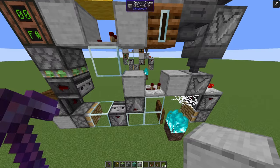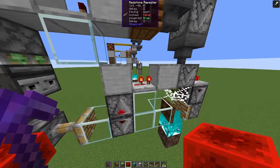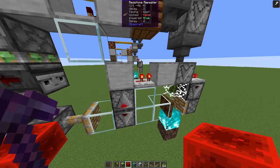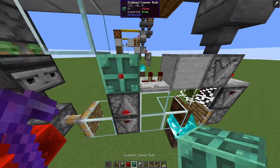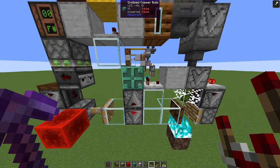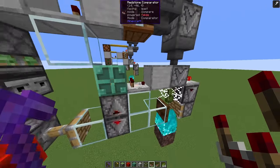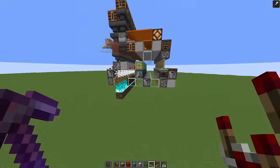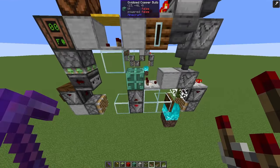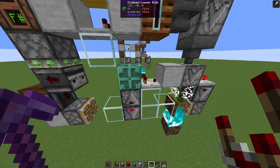This setup creates a clock that works at hopper speed. However, it's not entirely unload-safe — if you unload the system, this repeater can get stuck and we no longer have a clock, just a constant signal. In 1.21, a good workaround is to use a pulse divider with a copper bulb: with each signal it goes on and off, making this the smallest possible pulse divider. This works at double hopper speed, so the overall clock works at hopper speed. This is the system I actually use in the final version. If you build this in 1.20 or lower, you can build the version I showed first and replace it once you upgrade to 1.21.